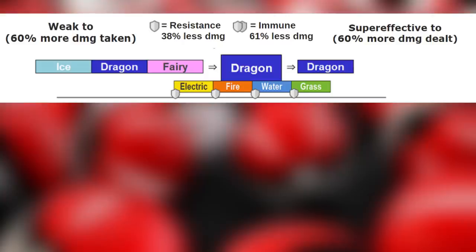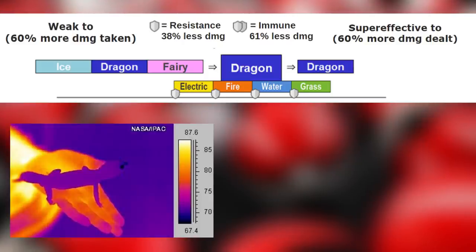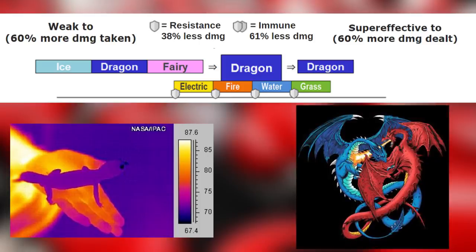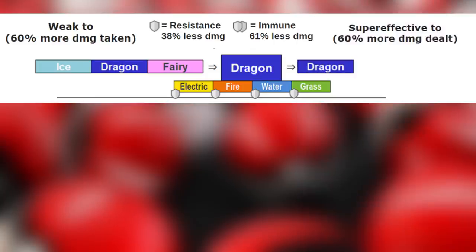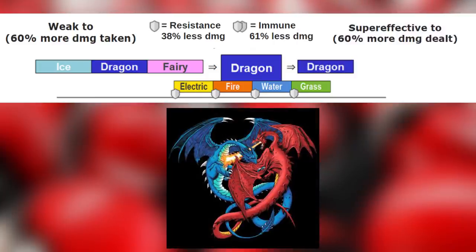Dragon typing is weak to ice, dragon, and fairy. Ice types because dragons are considered reptiles, therefore cold-blooded, so in cold weather they tend to be slowed down. Dragon types because a dragon can be outmatched by another powerful dragon. And fairy types because in fairy tales they tend to slay the dragon. Dragon types are super effective against dragon type because once again, dragons are strong enough to battle each other.